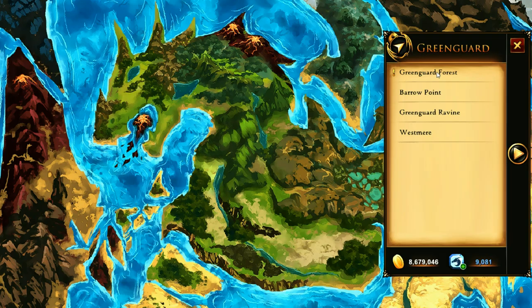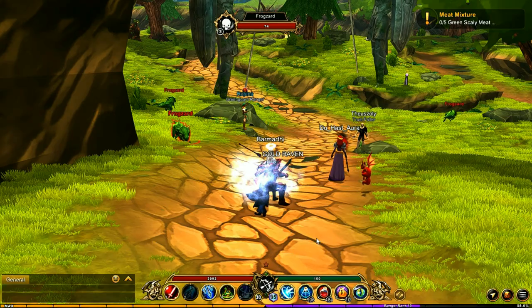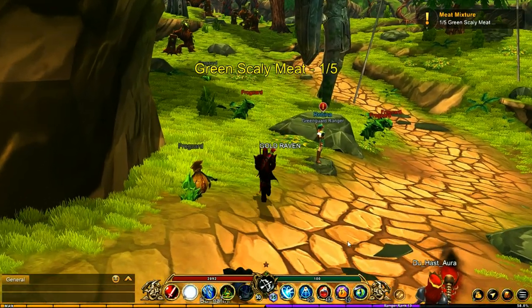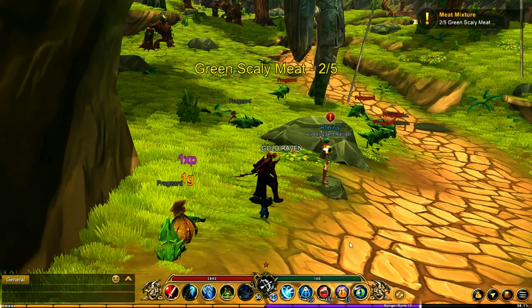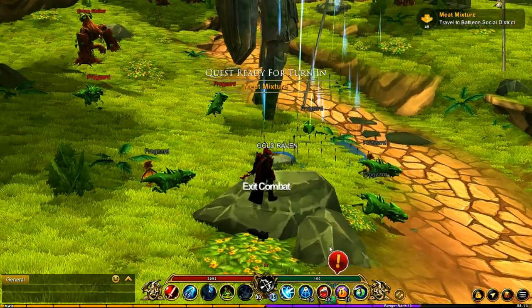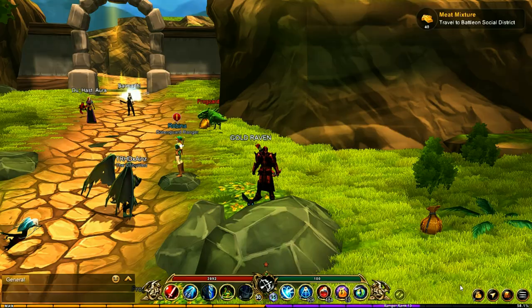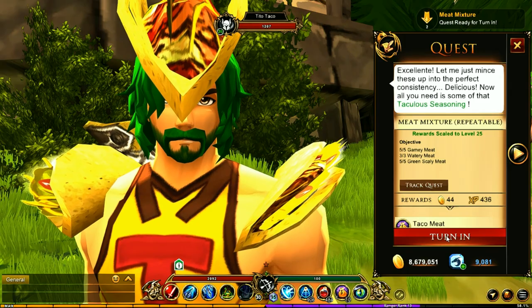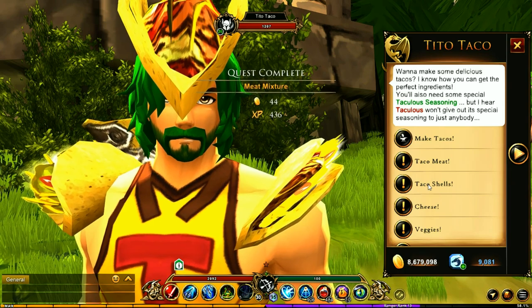Next we're after the green scaly meat. To get that we're going to jump over to Green Guard Forest and take out the Frogzards in this area, because they are the ones that have the item you need. There we go - just need one more and there we go. That one is now completed. We'll jump back over to the House of Oddities and turn this one in.